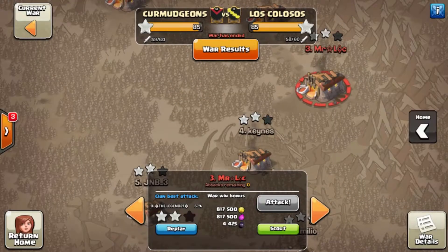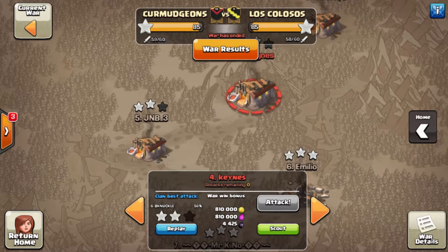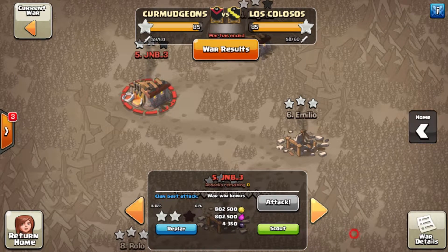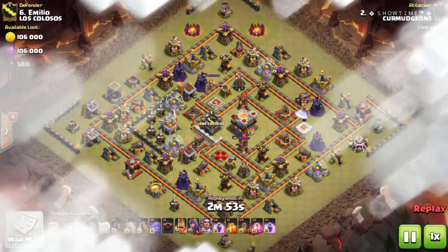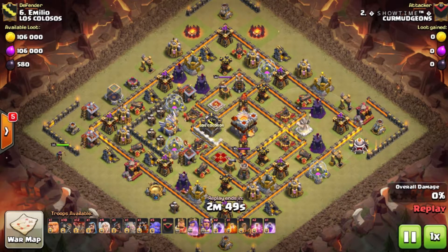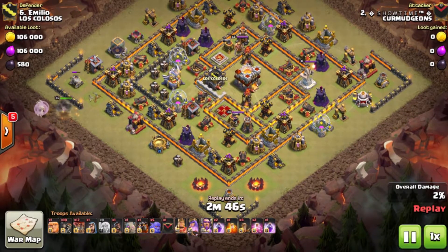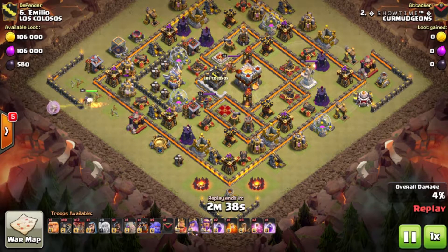Nice job by Legend 27 - he ends with 57% as well. I won't be showing my Town Hall 10 attack as it was pretty similar to the previous two. Rob attempted another 11v11 triple but came up short. Then we have Showtime coming in at number 6 for an 11v11 triple.